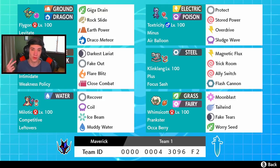Flygon has a bunch of coverage moves: Giga Drain, Rock Slide, Draco Meteor, and Earth Power for STAB. We got G-Max Toxtricity over here with Protect, Stored Power in case you want to boost stats. Klinklang has Overdrive and Sludge Wave for STAB moves, and also has the Air Balloon so it cannot get one-tapped by any Ground moves.